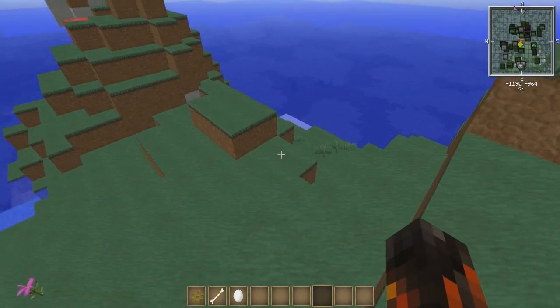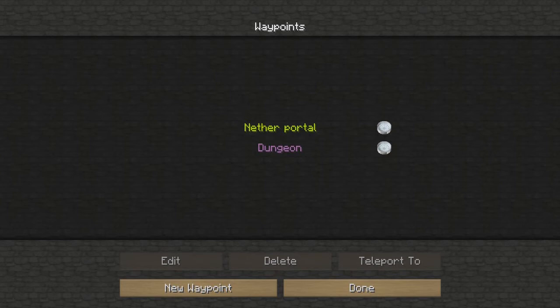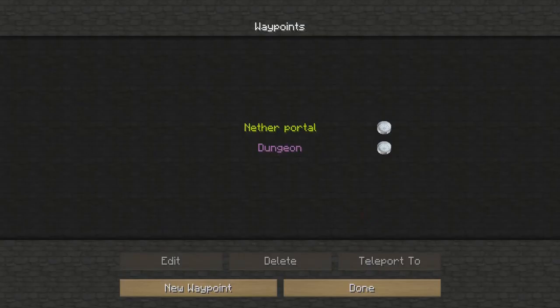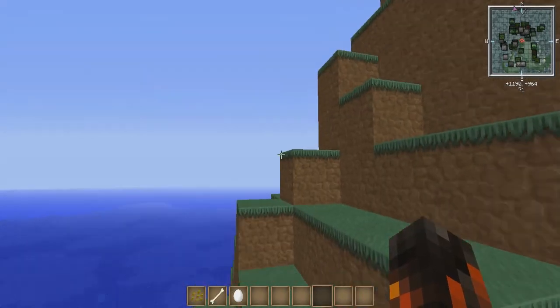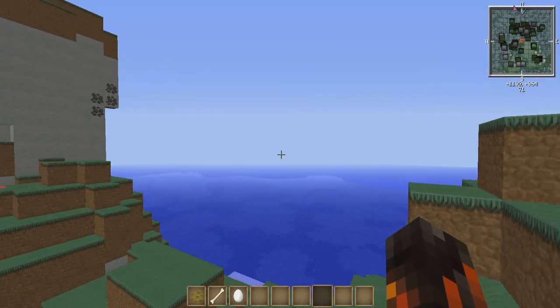If you have a bunch of waypoints and you're looking for a specific item, you can actually restrict which waypoints are showing. Say for example I wanted just the dungeon waypoint to show — I would come over here and click Disable Waypoint. It doesn't delete it; delete is down here. It's still there, it's just not going to be visible until you come back and enable it. Once I do that, the waypoint over here is gone, so the only one on the minimap is the dungeon that's more than a thousand blocks away.